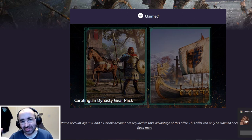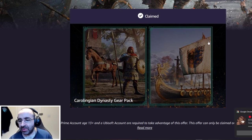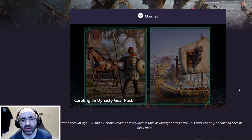Once you've gone through the whole process and authenticated your Prime Gaming with your Twitch and Amazon accounts with Ubisoft, you're brought back to the screen where you can click 'Claim.' Assuming your account is linked successfully and you're logged into your Ubisoft account while playing Assassin's Creed Valhalla — on whichever console — the next time you log into the game you should get the Carolingian Dynasty Gear Pack. They say allow one to two hours.